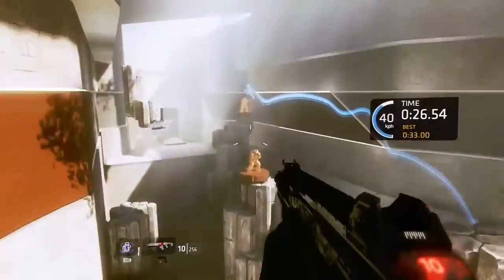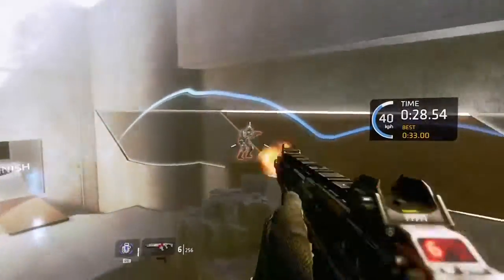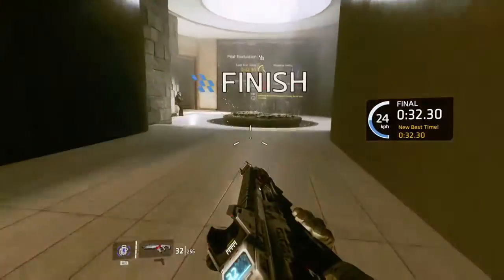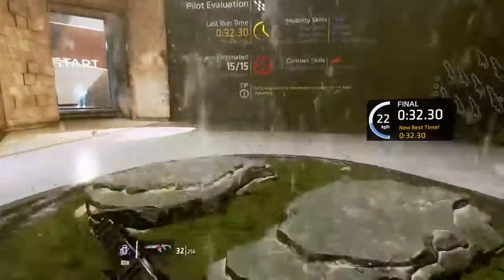The ghost will actually bounce down lower on the left on this wall and make the jump to the wooden bridge. It gets through there faster, but as you can see, finished with time to spare.